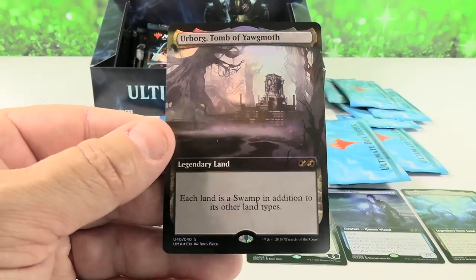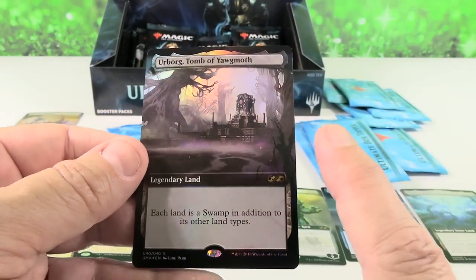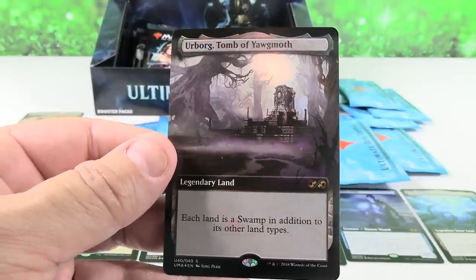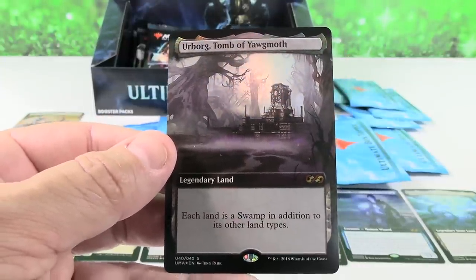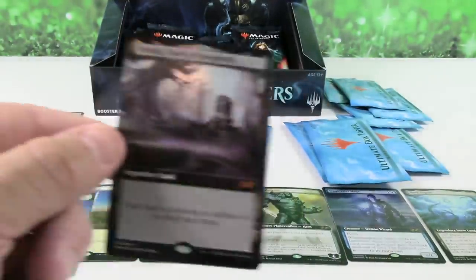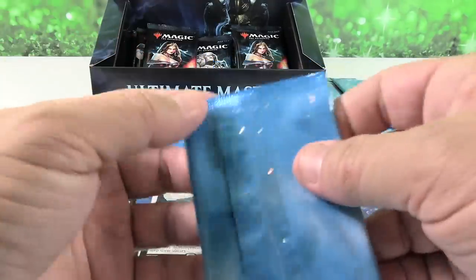Hey, Urborg! Urborg, Tomb of Yawgmoth — that is such a cool picture, and this is just an awesome ability. I have no idea why this got as cheap as it did; it was down like $9-$10, and now it's up to about $25. That's just such a cool card — definitely in the top five as far as valuable box toppers from this set.